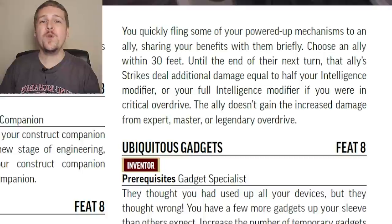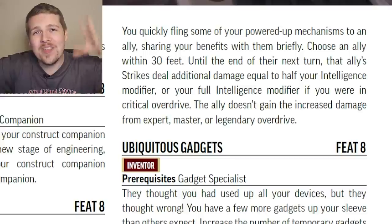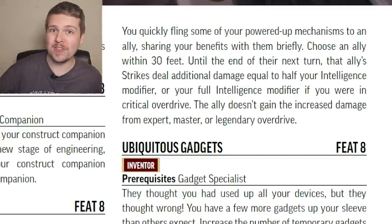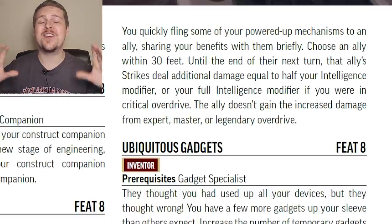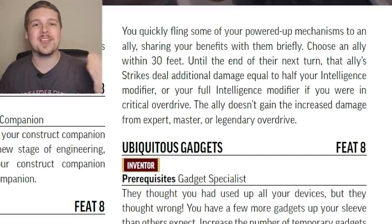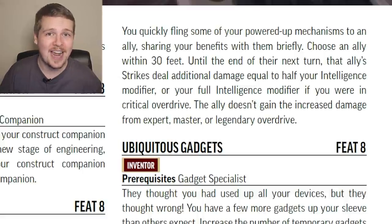Overdrive Ally: if you are already in Overdrive, you can spend one action to throw some of your tech at an ally within 30 feet, and they gain the effect of your Overdrive — whether that's half your Intelligence mod on a success or your full Intelligence mod on a crit success. This only lasts until the end of their next turn, and they don't gain the bonus damage from the class features that upgrade Overdrive. But still, this will give your ally 2 to 5 bonus damage on all their attacks. Flurry Rangers with this will be terrifying.